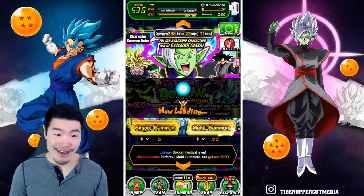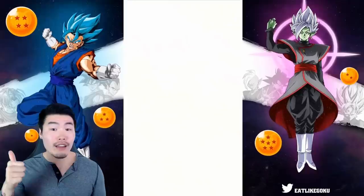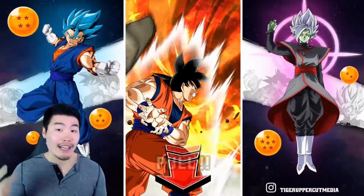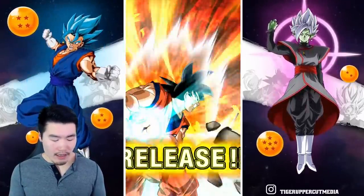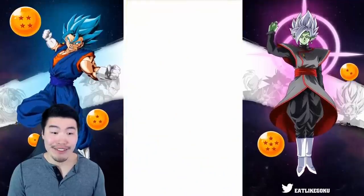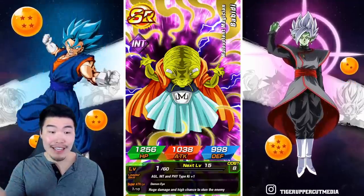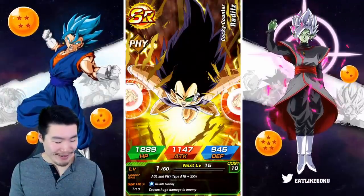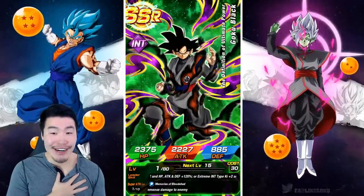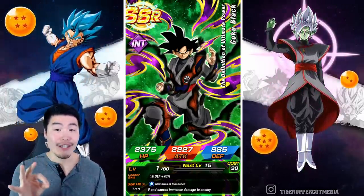Let's jump in — first multi on the Zamasu banner. I need a lot on this banner: I need more Broly dupes, I need Zamasu obviously, I need Ink Goku Black, I need Metal Cooler. Vegeta can't fly in solo like that and not fuse for me — Super Saiyan 1 too! This better be a fake bad animation. There we go! Off to a good start — Ink Goku Black! Did not have him — first copy right there. That's perfect, I love it.